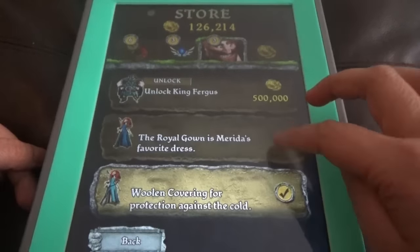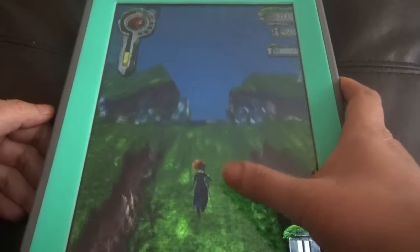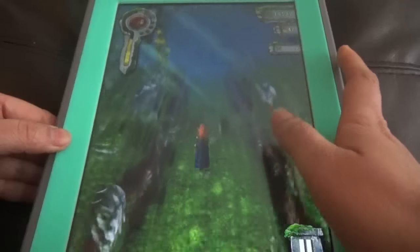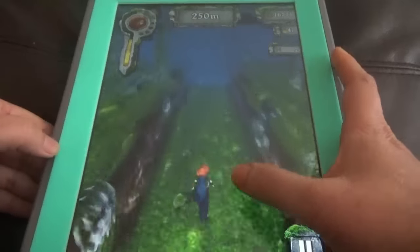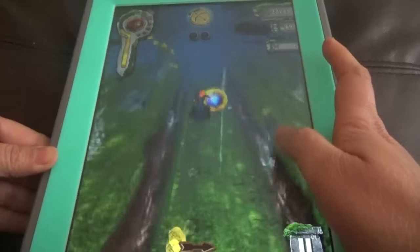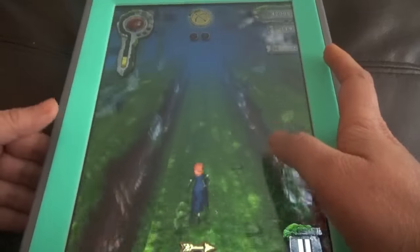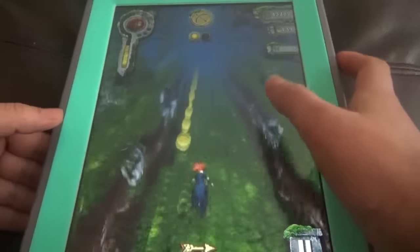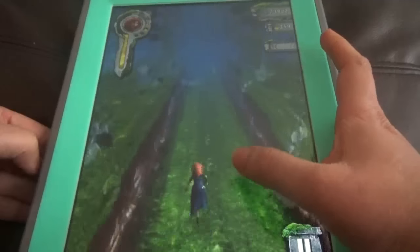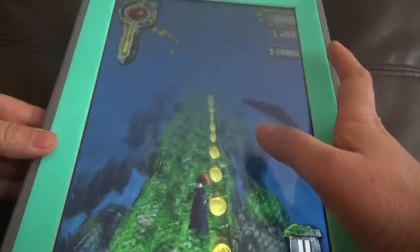She looks so cool with her hair and outfits — very stylish. And unlike Temple Run 1, it has one more map. We can't exactly call it a map, and we can't select it; it's called the Wisp City and it comes in between sometimes on its own. We can't select that one.